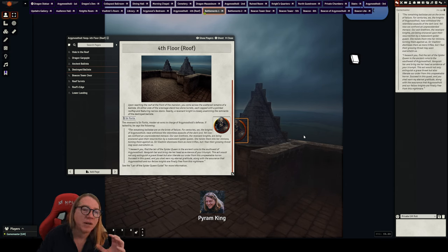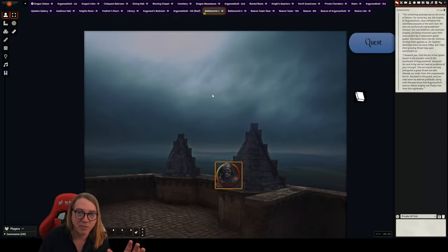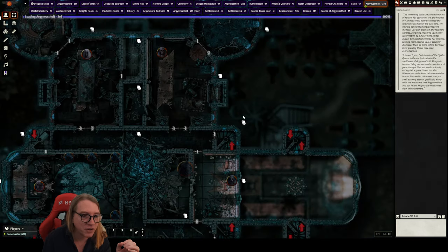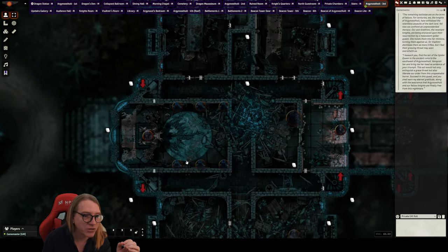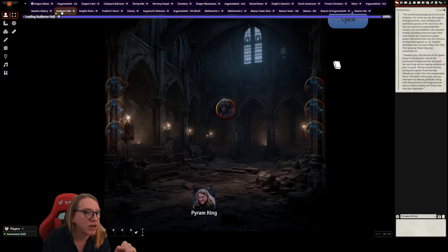Now for Vladimir himself — I saved him for after introducing all five knights who could stand up to him. Back on the third floor in the audience hall there he is: Sir Vladimir Horngard. There's a theater-of-the-mind map for the audience hall. He is pretty mean looking — you do not want to go up against this guy.